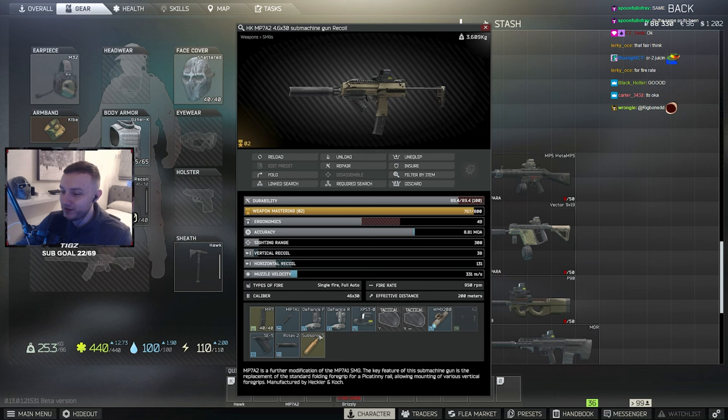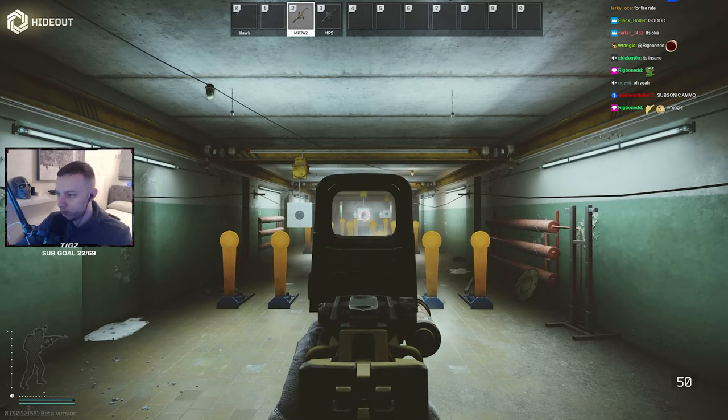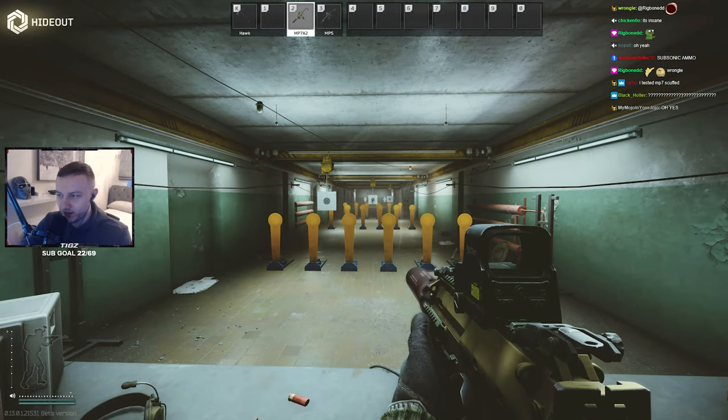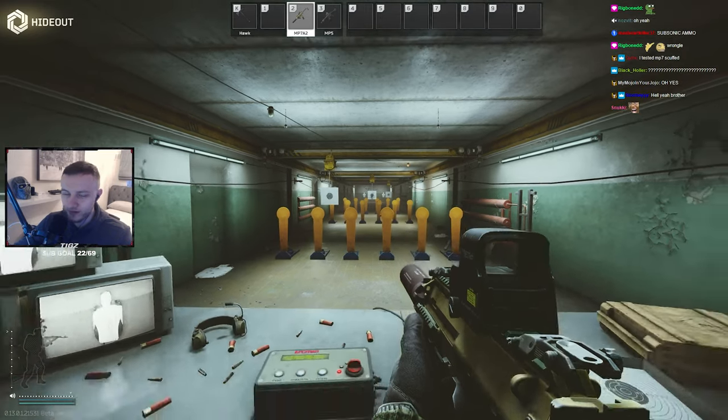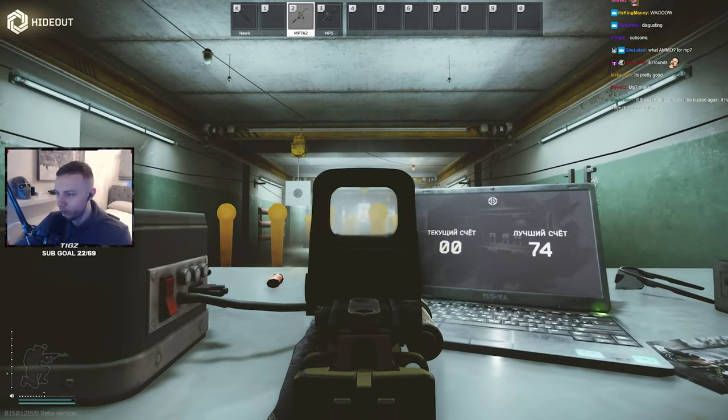MP7 — apparently MP7 is wild at the moment. I haven't tested this. Standing recoil — it's sporadic, but it's sporadic in a small area, so it's not bad. In close range, this is a really good gun.